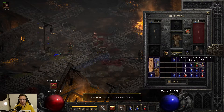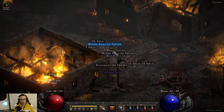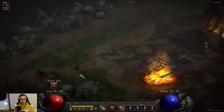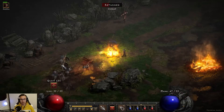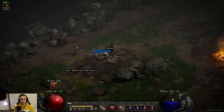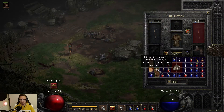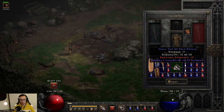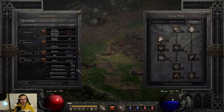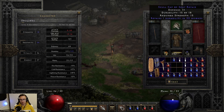Brilliant, okay. Put some potions in. Build slack. 15 strength, okay. Where's my strength? Let's put 18 to have some for later on.